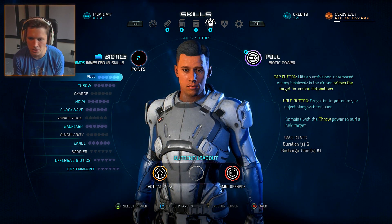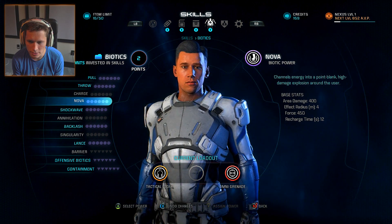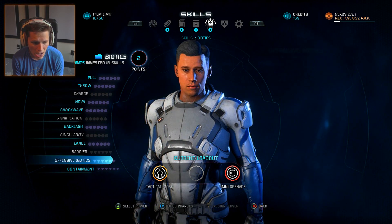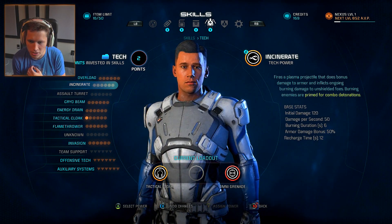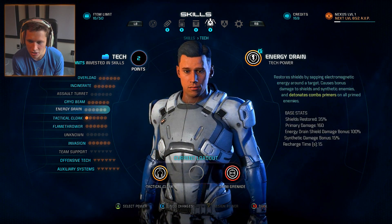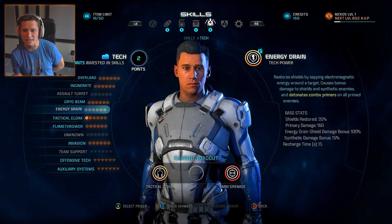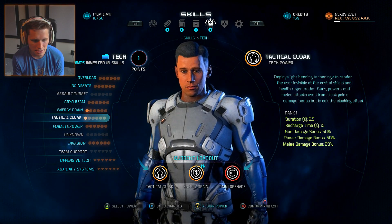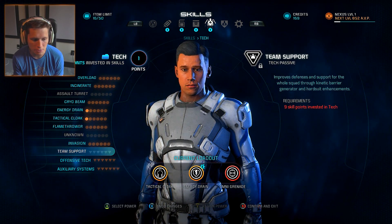We've got biotics - tech lift sends an unshielded, unarmed enemy helplessly into the air and primes a target for combo detonations. We've got pulls, throws, nova - high damage explosion around the user - shockwave. These all sound pretty insane! For tech: incinerate fires a plasma projectile that does bonus damage to armor and inflicts ongoing burning damage to unshielded enemies. Cryo beams, energy drain - energy drain restores shields by sapping electromagnetic energy around a target. That sounds pretty good, so we'll grab that, and then the flamethrower.